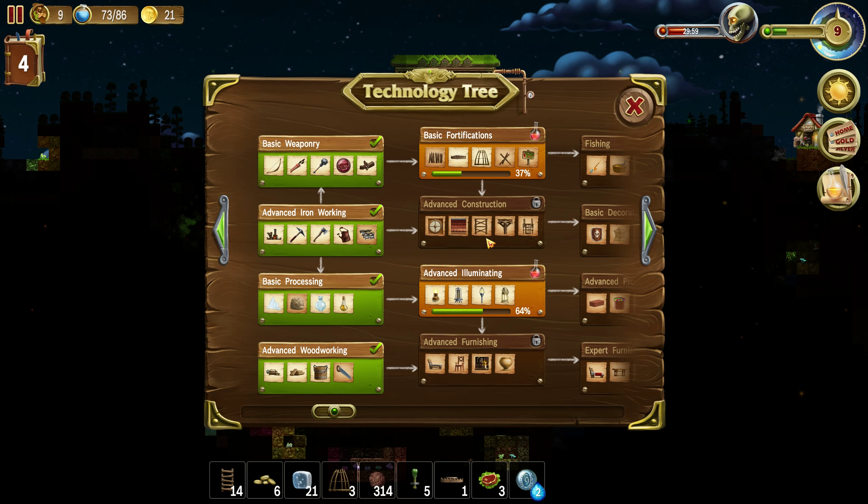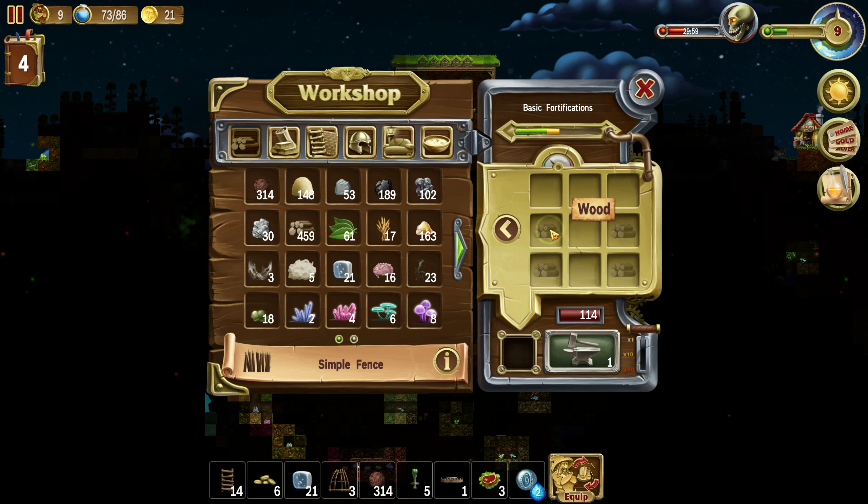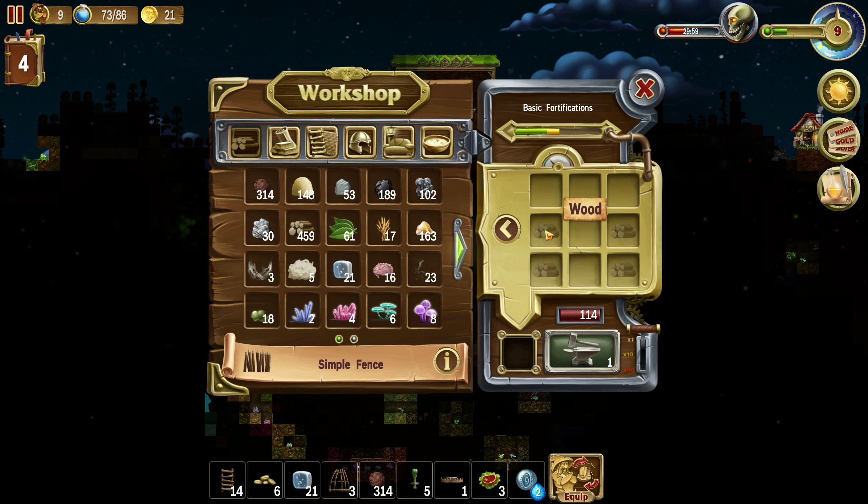Actually, what else? Basic fortifications — we can make a simple fence, wooden spikes. Yeah, let's do this. We'll make one of those, why not? That was easy.